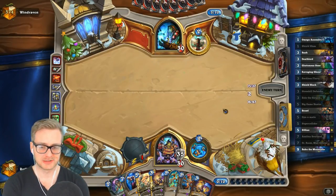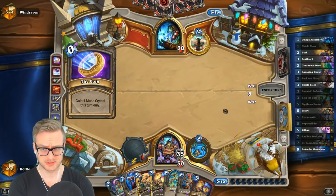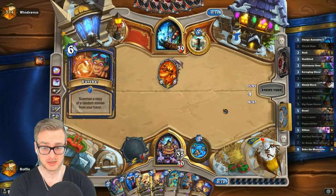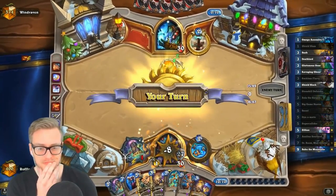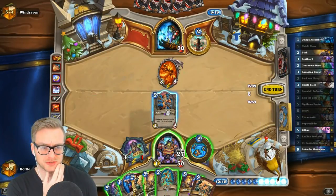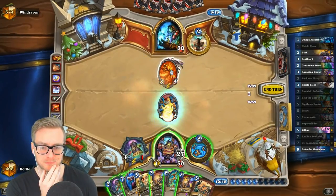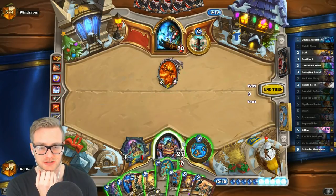We just need to find that Iron Juggernaut now and then we win the game, right? What is this — six mana Frogs? Eureka! Good thing we have this Big Game Hunter. Do I have a Zola? No, I already used the Zola — bummer. No, let's not kill that because I have a kill on it already.